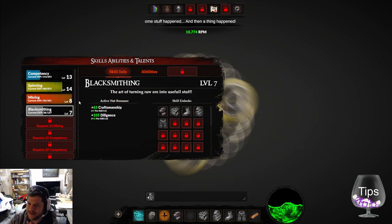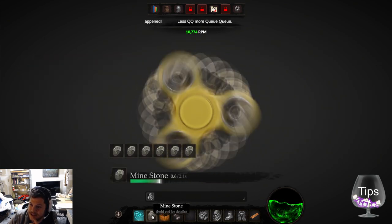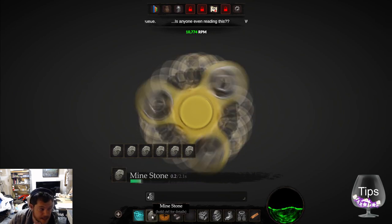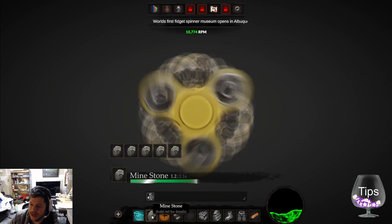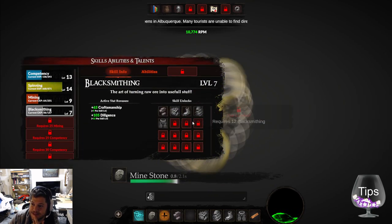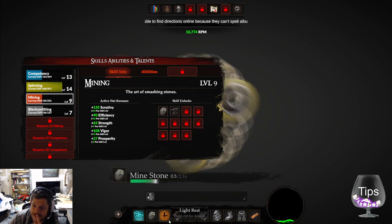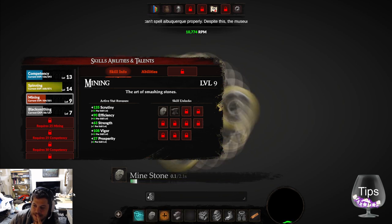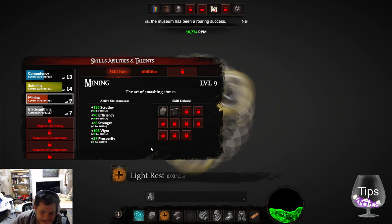It looks like I'm almost about to level up mining, so we're getting to the slow zone. I did like that the initial speed picked up — that can almost be slowed down just a smidge. Once I get to level 10 it takes a long time. Look at that mining going so slow. I'll get a few rests in and do some more mining.